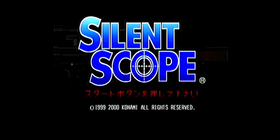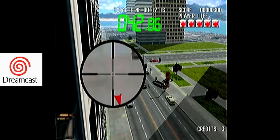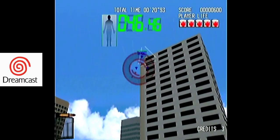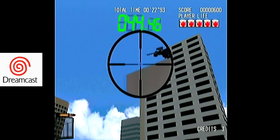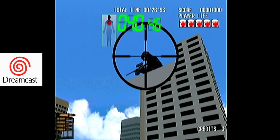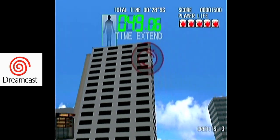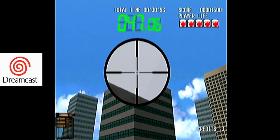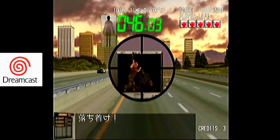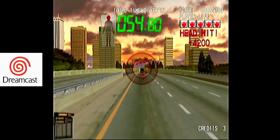First up, we have Silent Scope. This was an arcade game, and about a year later it was ported over to the Dreamcast, and I could not believe how great it still looked and played. Even without a light gun, your controller works just fine. One button lets you zoom in with your scope, and another button lets you take out terrorists with relative ease. If you can't find them right away, a little arrow points the way.